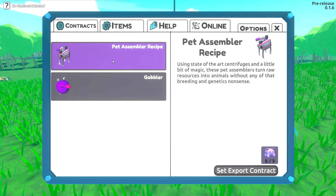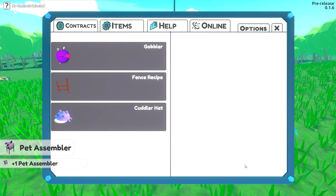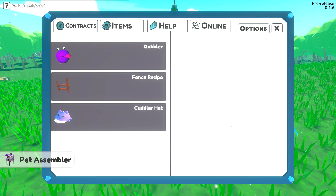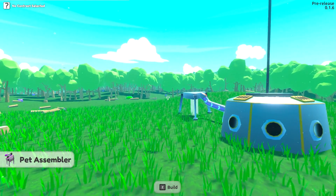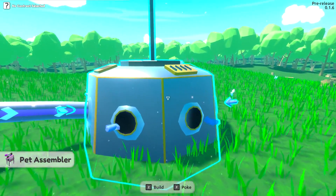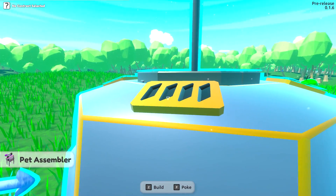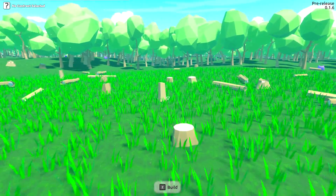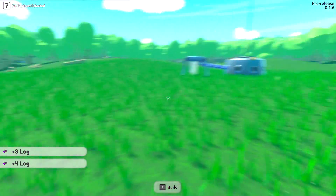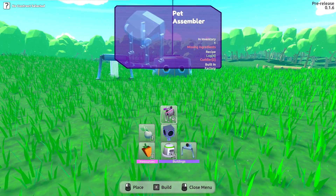We need to build this thing here. This is a state-of-the-art centrifuge and pet assembler - it turns raw resources into animals without any of the breeding. Let's set the export and create this. Wow, we just unlocked that recipe! This thing is going to be filled up completely. We need to fill up this little sucker and get more. It makes sense - let's test out these builds.